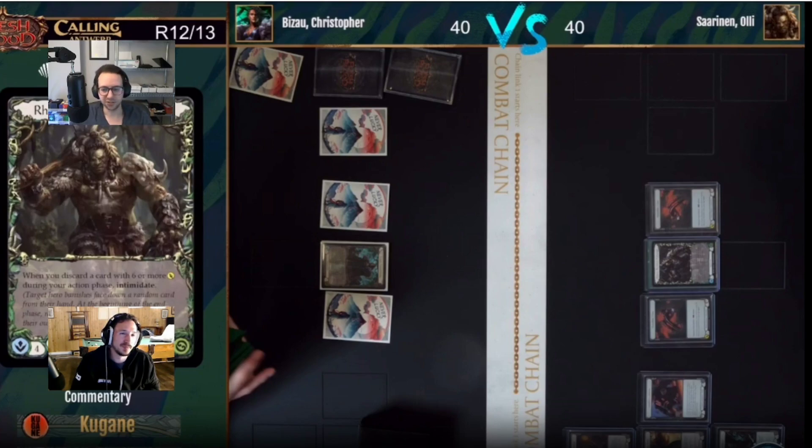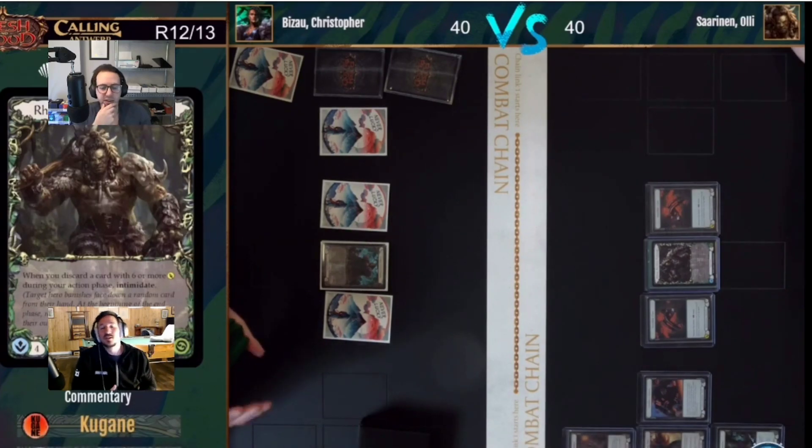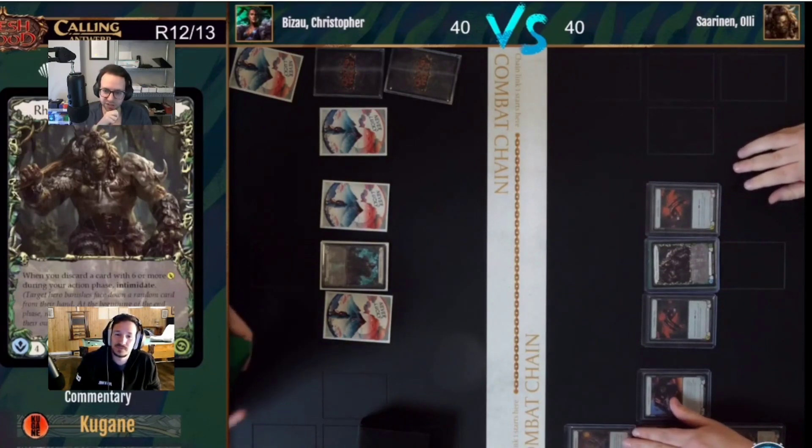It's kind of wild seeing Rhinar here - you just set up Blood Rush and pray. There's always one Rhinar that slips through the cracks. This is not the same Zuri featured in our last classic constructed review; it's a different Azuri, so I'm not sure if the deck is the same. We can see the Rhinar side running Gamblers with the standard Crown, Tunic, and Scaps.